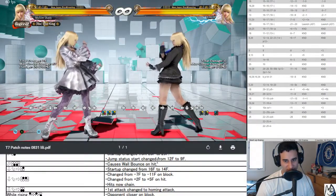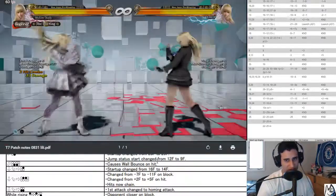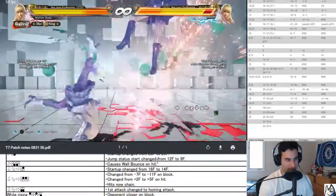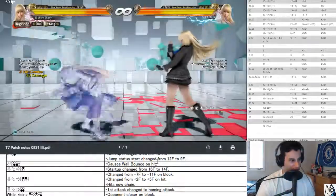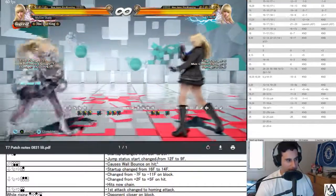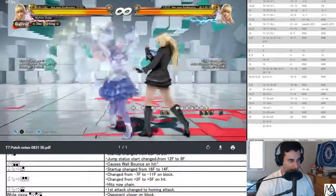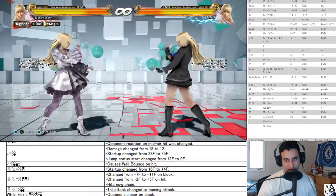Changed to negative 7 on block, negative 7 to negative 11 — plus two to plus five on hit. It's essentially a 14-frame punish now, but it's tricky because you have to do a quarter-forward motion from block state. I liked it better when it was safe and you could poke with it. It's still delayable though, so if you get someone to swing into it, you can probably get Root of Evil afterwards. I don't love this change even if it's technically better.